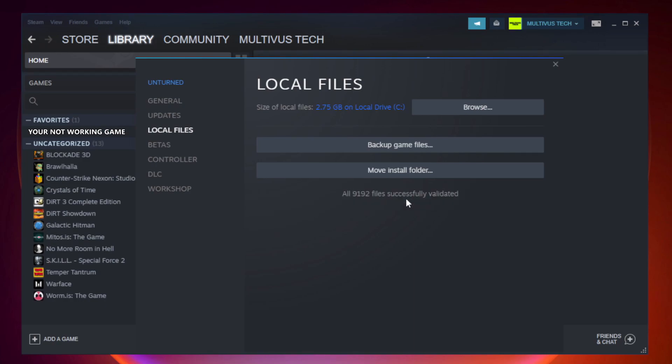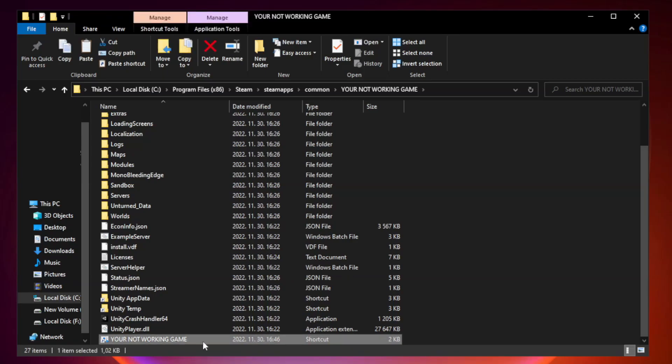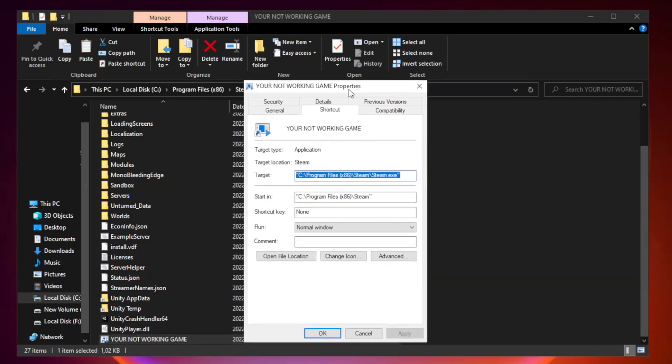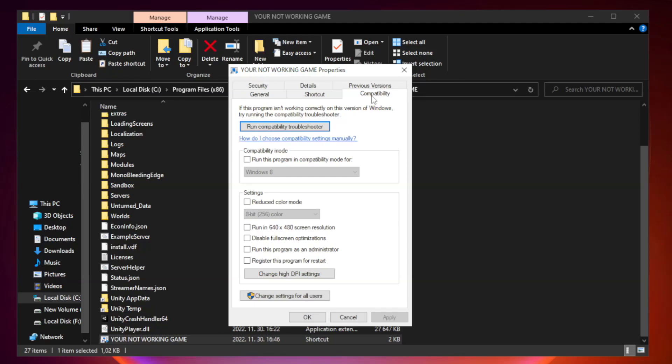Wait for the process to complete. After complete, click browse. Right click your not working game application and click properties. Go to the Compatibility tab.